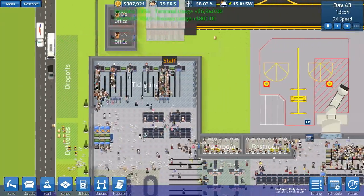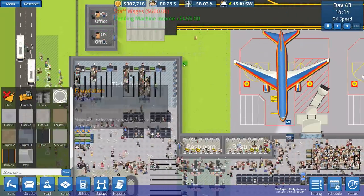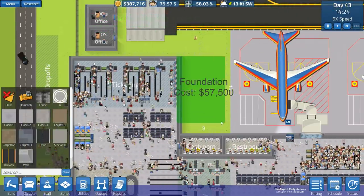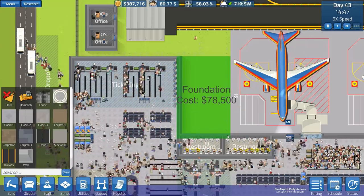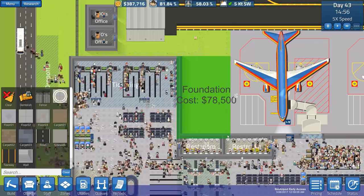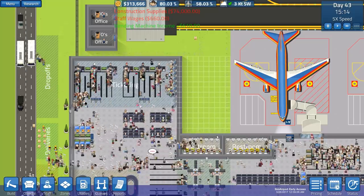That is fairly problematic already. Let's go to foundation and expand this - quite frankly to there I think is the solution, actually to there, because I don't want that wall to be deleted because that is the toilet.